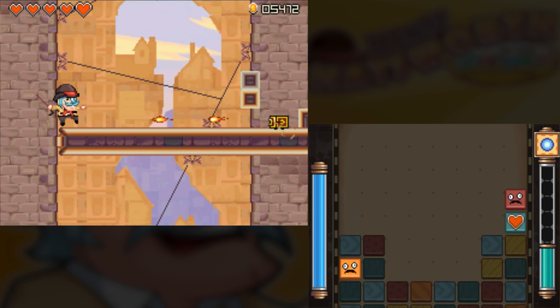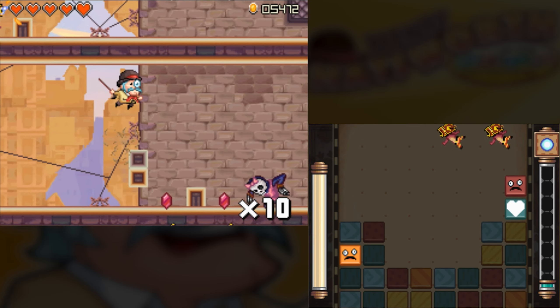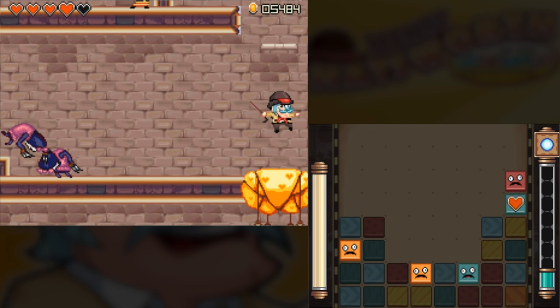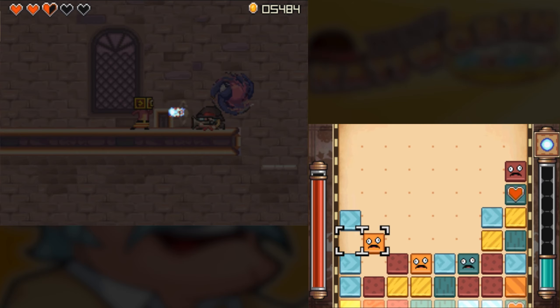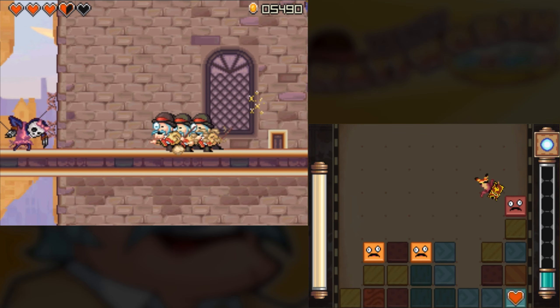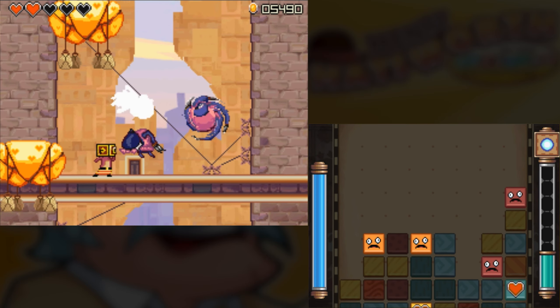That's the trick of Henry Hatsworth's level design: there's just enough of a safety net to keep you confident, while it just crushes you under its heel yet again. Hey kids, do you like 80s platformers? We've taken the worst design principles of all of them and mashed them into this one game and given it an E for everyone rating.